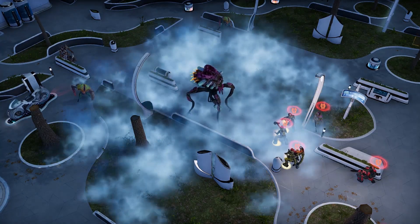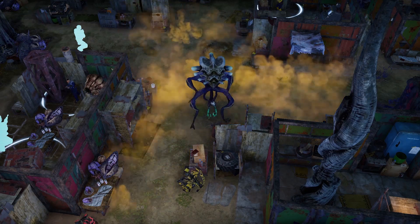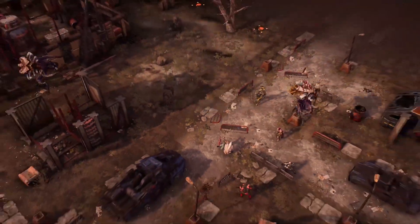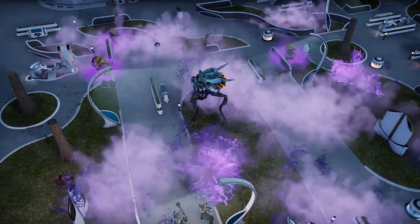Acting as a larger support unit, the Acheron strategically assaults Phoenix operatives by unleashing crippling clouds that can blind them and weaken their ability before leaping away to heal its allies, or worse, resurrect dead ones to fight alongside it.